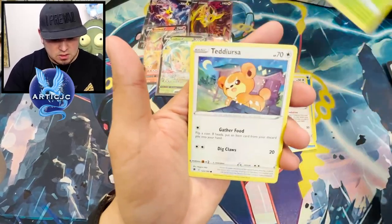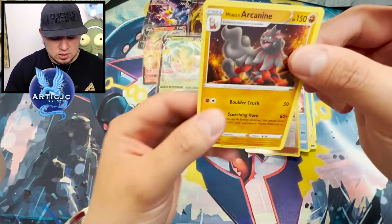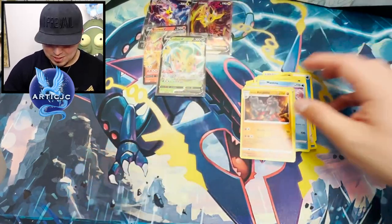Come on, Ponyard, Eevee, Heracross, Teddy Ursa, Mantine. These Astral packs were bad. Overall, we pulled two hits.